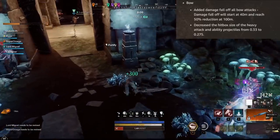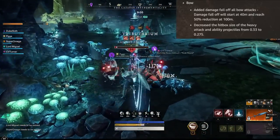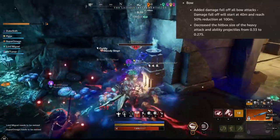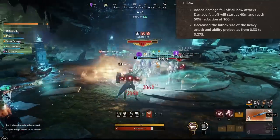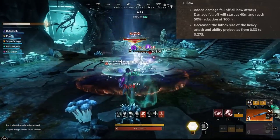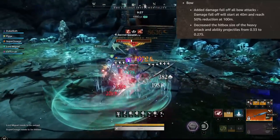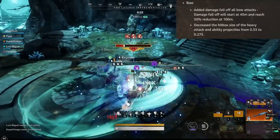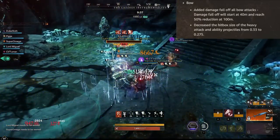Now let's talk about why some people may be switching back to musket: the bow is getting nerfed. Added damage falloff to all bow attacks — falloff will start at 40 meters and reach 50% damage reduction at 100 meters. Welcome to the musket club. Along with that, the hitbox size of heavy attack and ability projectiles is decreased from 0.33 to 0.275. The bow is still incredibly easy to hit because of the massive hitboxes, so that being nerfed a little bit is not really a surprise.